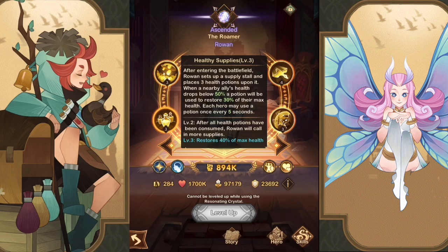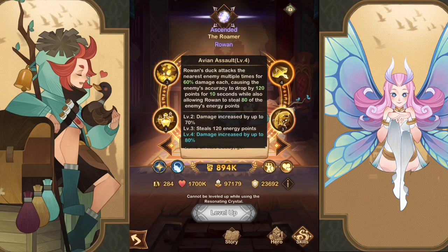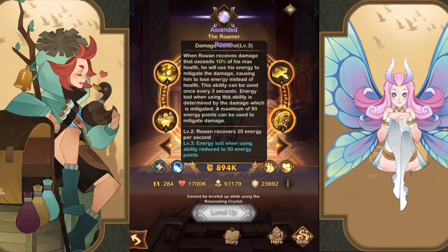Combining that with his Healthy Supplies ability: when allies' hit points drop below 50%, they receive 40% of their max health back. Once all three potions are used, he calls his bird, which brings in a new sack of potions — so he gets more potions, which is very nice. With Avian Assault, his duck attacks multiple enemies, stealing their energy. So he has energy regen, the ability to stun enemies, healing potions, and the ability to steal energy.